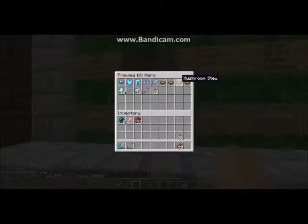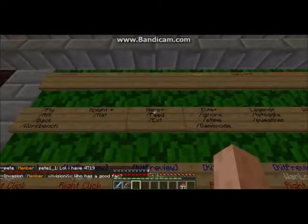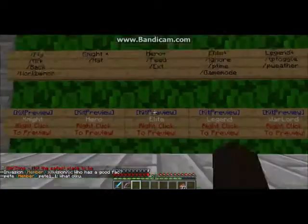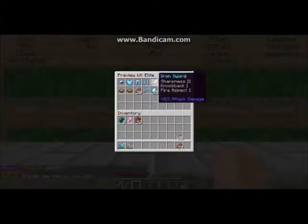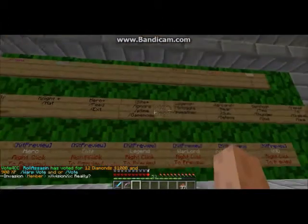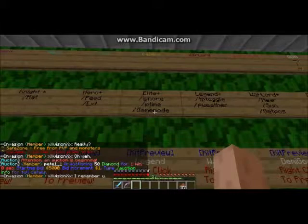Then we have Elite and Hero Plus, which gives you Feed. The Hero Plus kit preview shows full diamond armor with Protection II, an iron sword with Smite II and Knockback I and Fire Aspect I, six mushroom stew, 20 steak, one pickaxe, 15 diamonds, a bow with Flame I and Power I, and 64 arrows.